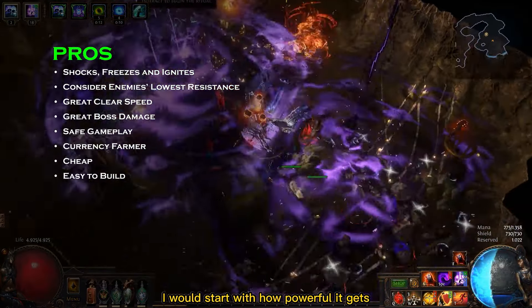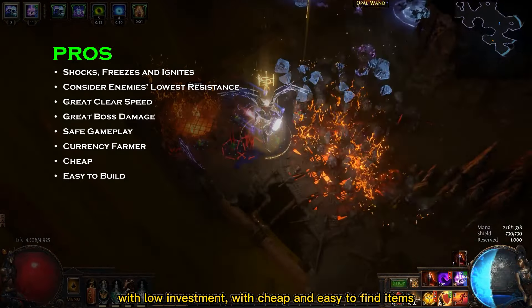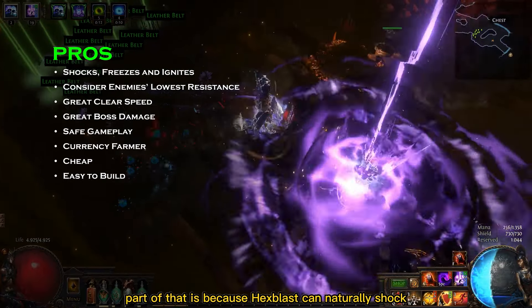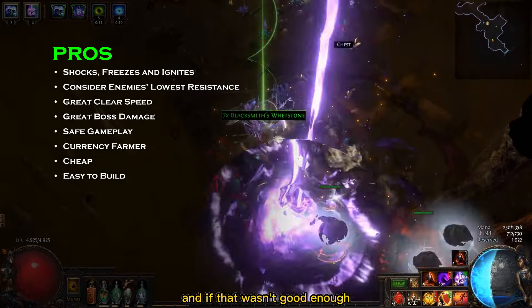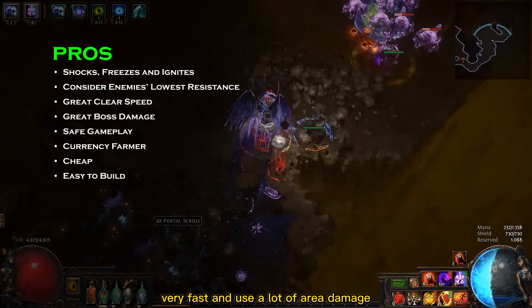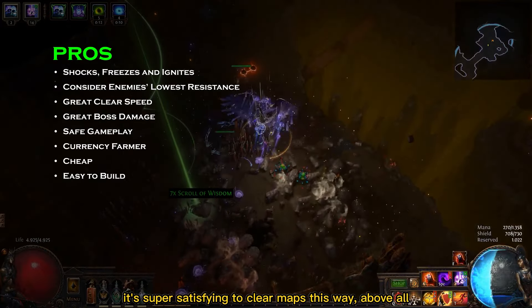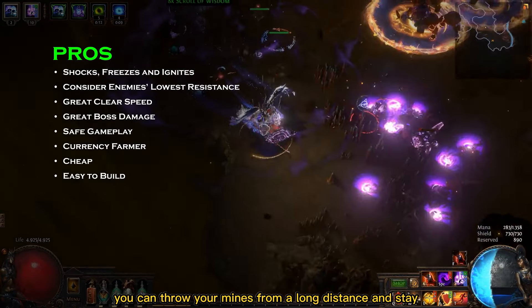To list the pros of this build, I would start with how powerful it gets with low investment. With cheap and easy to find items, we are going to make bosses disappear with huge chain reactions. Part of that is because Hex Blast can naturally shock, freeze and ignite enemies, and it also considers the lowest resistance the enemy has before calculating the damage. This build is also very fast and deals a lot of area damage — it's super satisfying to clear maps this way. Above all, you can throw your mines from a long distance and stay far from danger.